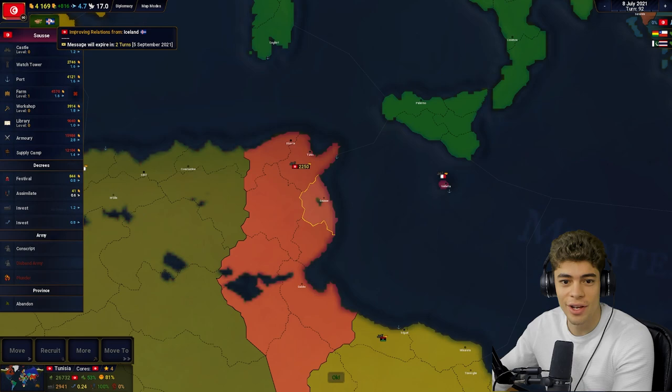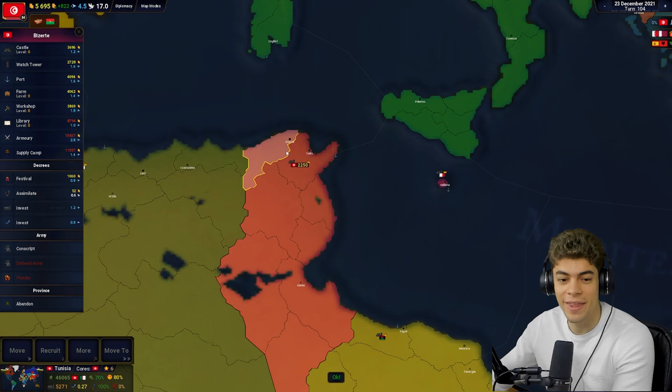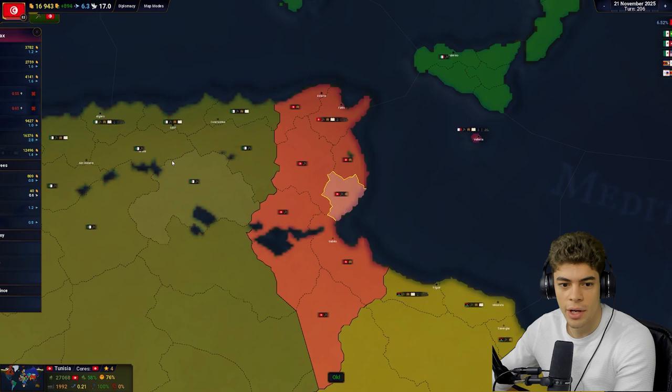Iceland is improving relations with us. We can't afford a farm there, so we'll get a workshop — get the industry of Tunisia going. This is actually kind of relaxing. We've passed the relaxing part though — we've gone straight into dull. I'll likely be cutting most of this out.